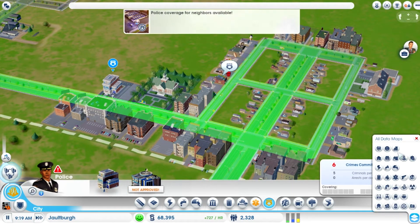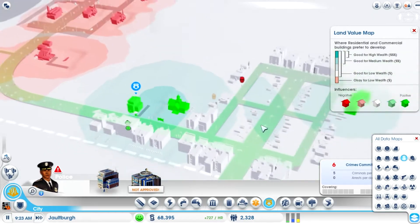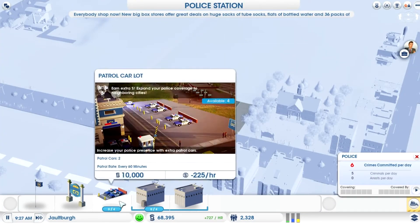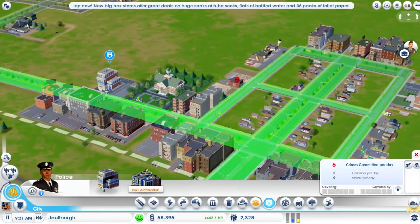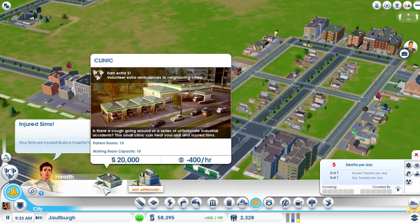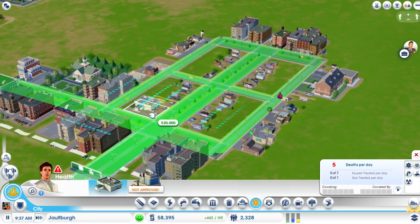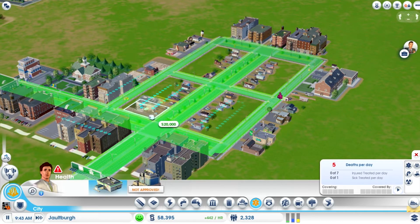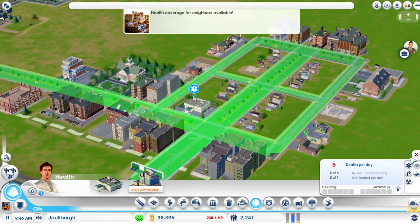Let's see what happens with land value — it actually increases the land value around it, which is really awesome. I don't think one patrol car is going to do it, so we'll add another one just to be safe. Our budget's gone down a bit, but we do have enough for a clinic — just barely. Let's put this right in the middle of everything. Much needed, because there are five deaths per day.